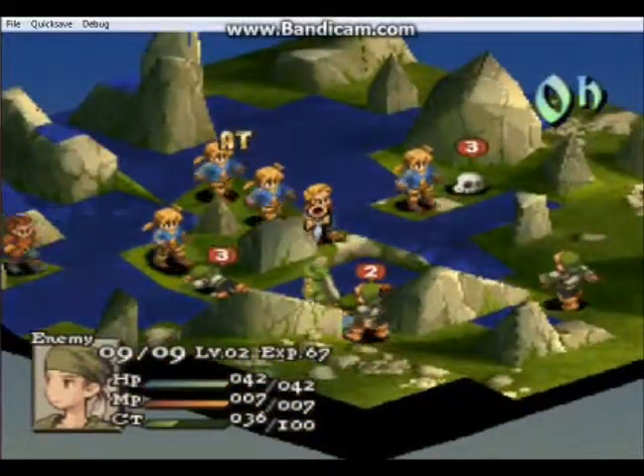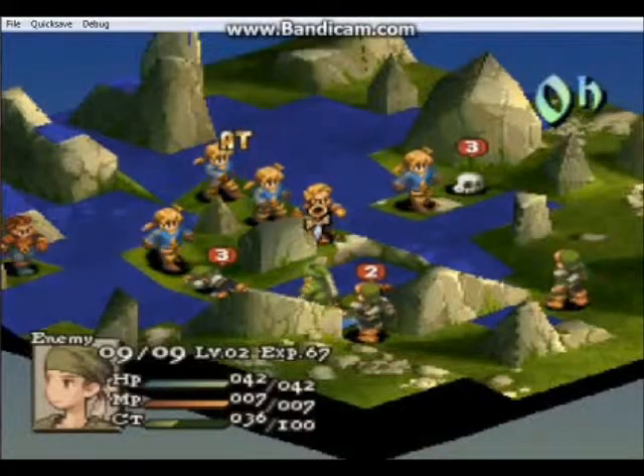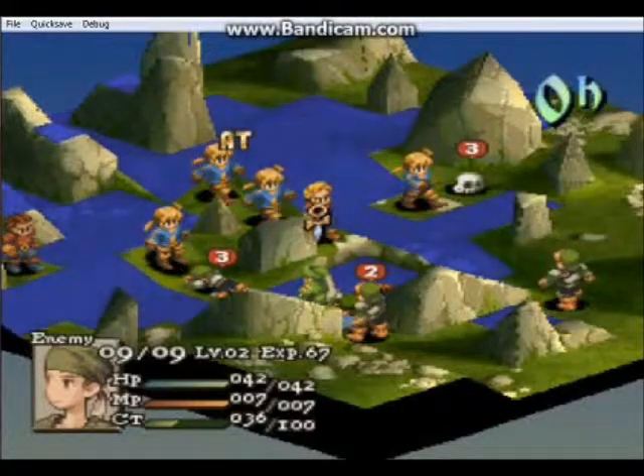I'm going to take out that Thief — he's really fast and our Black Chocobos are really slow, so he's going to be my priority.